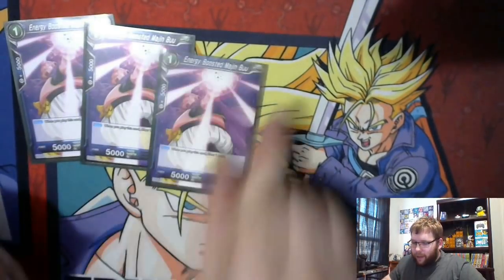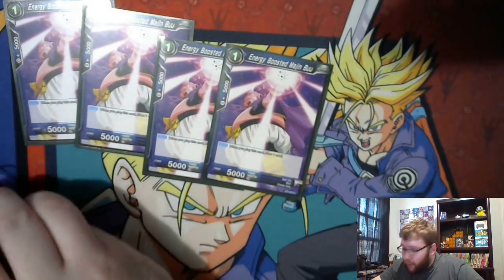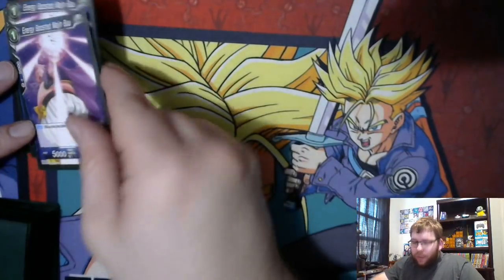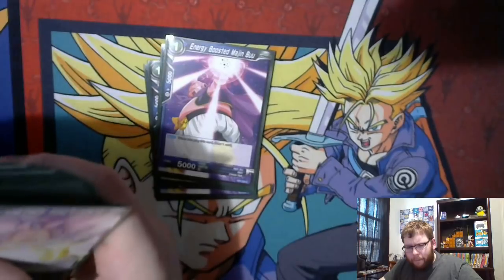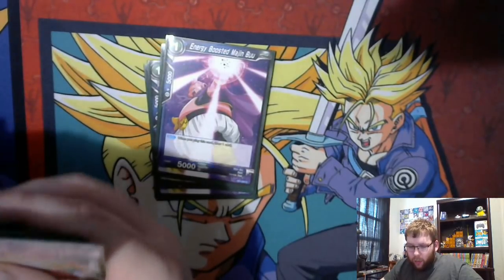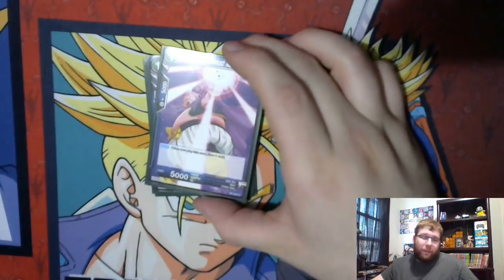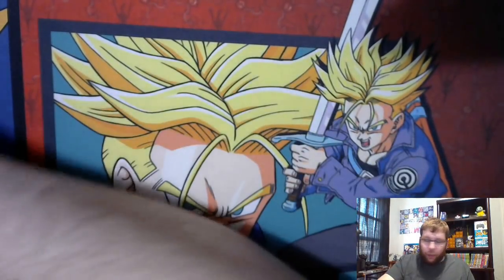So first we're starting off with the big Jolly Green guy himself, Majin Buu. Energy Buu is pretty standard — zero cost, draw one card. He doesn't really work with any of the other Buus in the deck, but he's thematic and amazing, and you're going to use him anyway.